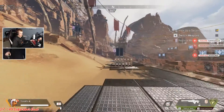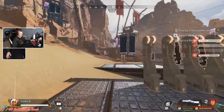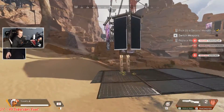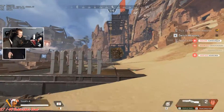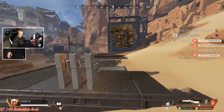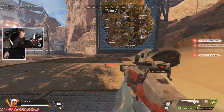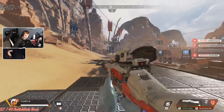Your guns are loud — people hear shots across the map. You could be trading shots and suddenly get pinched by two or three teams. So it's a good idea to pinch, flank, and rotate rather than holding a static long-range position.